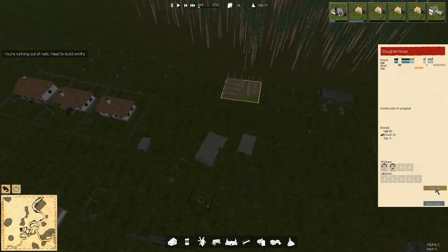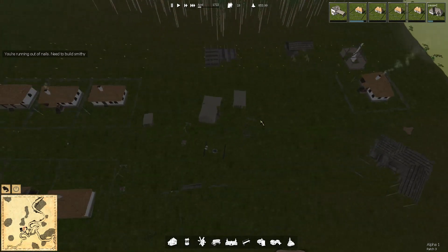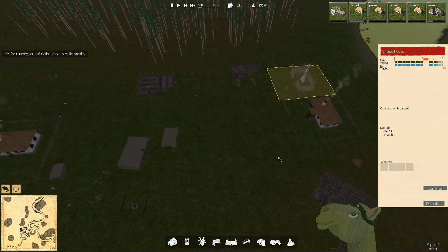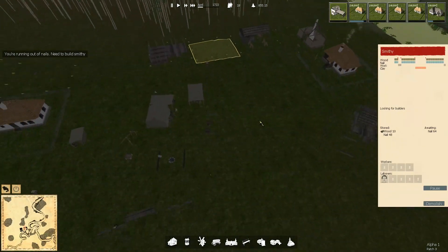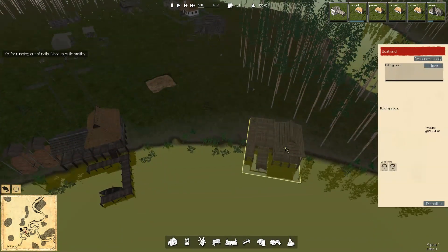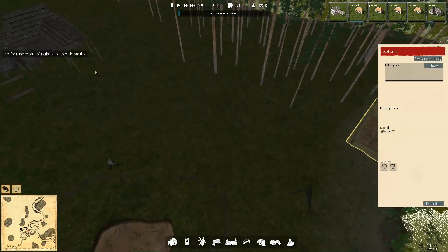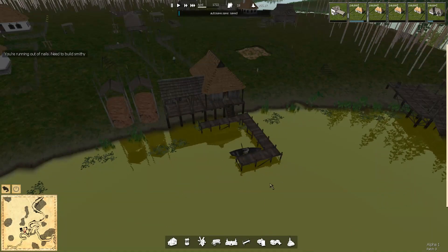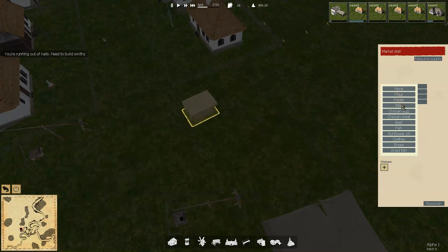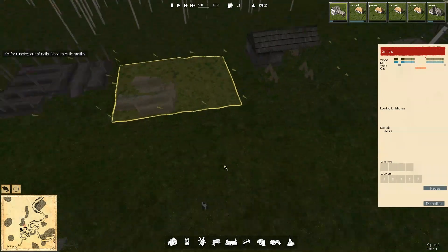That was pretty dumb. Let's put the Smithy in between here and pause the slaughterhouse. Let's pause those first so everybody goes to build the Smithy. We need the Smithy first. How many nails do we have? 118 — oh damn it, that will be tough. He's already fishing, cool. So we have a little fish coming in, and people are getting fish because they need it. Let's build the Smithy first.